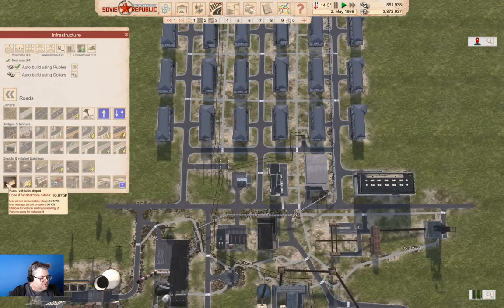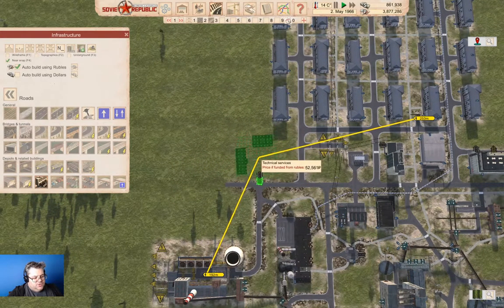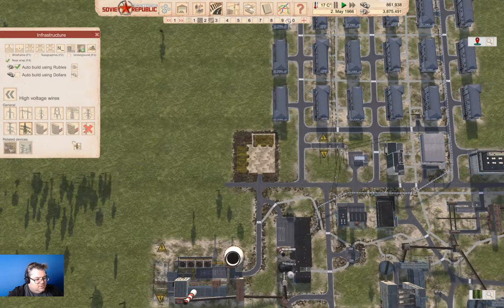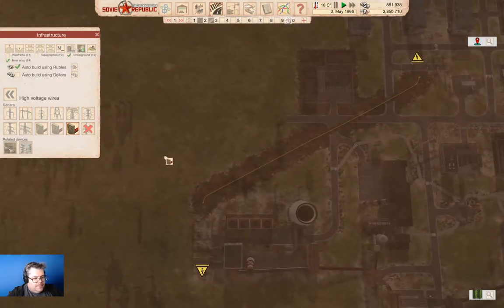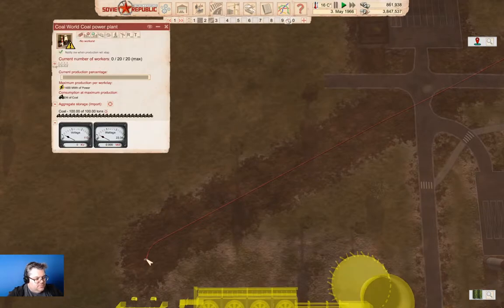So we can stash these ghost guys over here, just like so. And we need also high voltage power lines, which we'll need to come into here. I think here we can take 12 megawatts underground, just like that. And that is built.